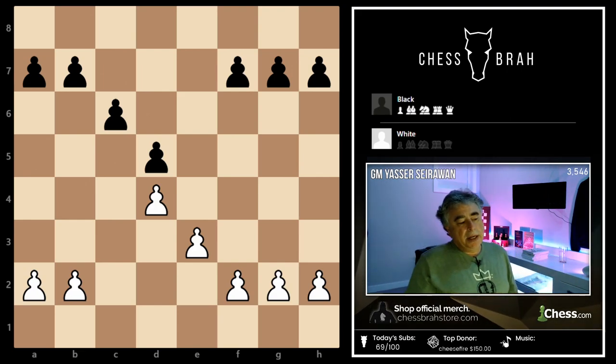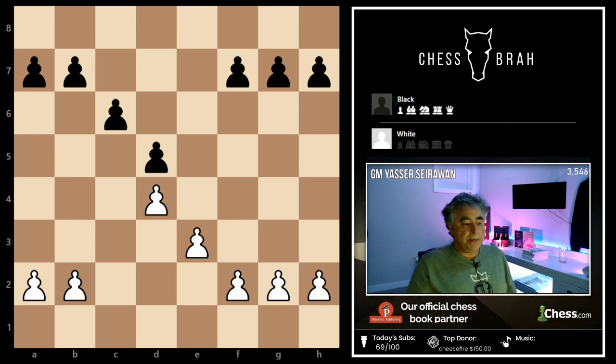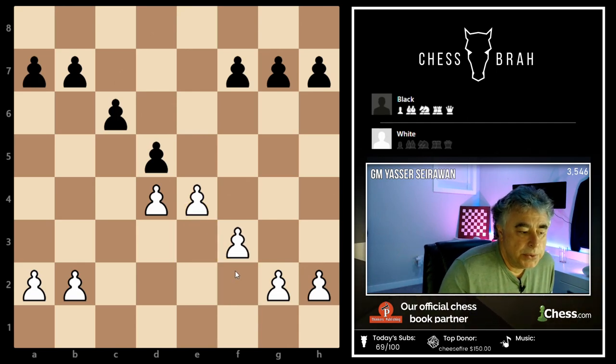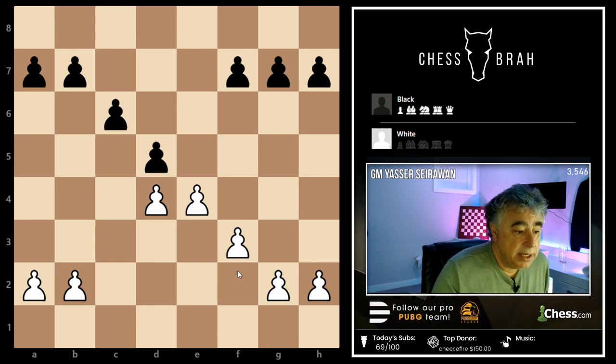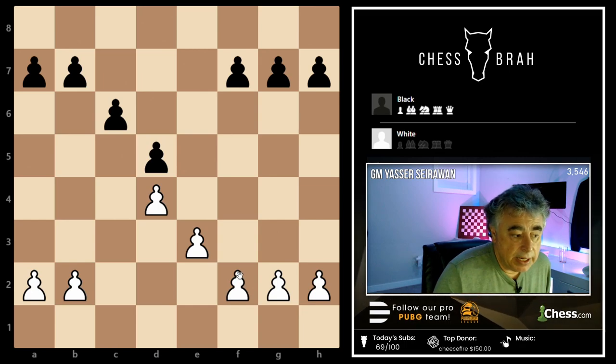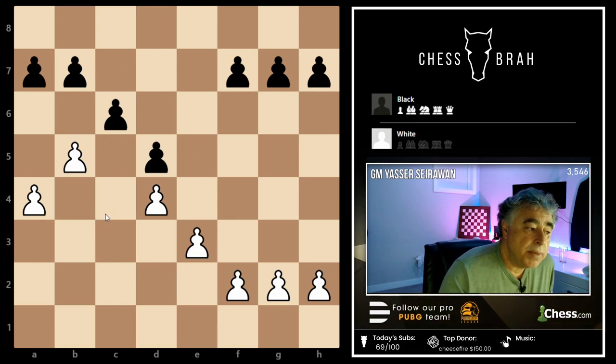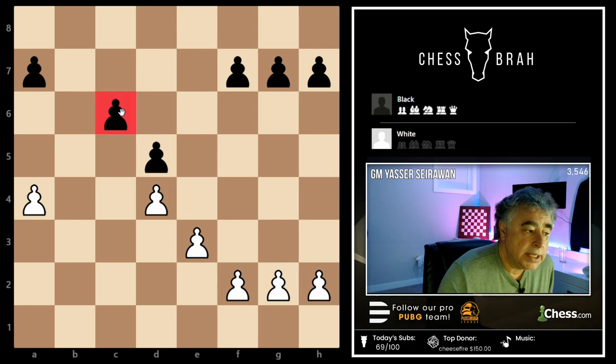A lot of you may know this pawn structure as the Carlsbad pawn structure from a queen's pawn opening. When you look at the structure, it looks kind of even — the previous structure was symmetrical. Looking at pawn breaks, I could go f3 and e4 as one nice plan. Another plan might be a minority attack — pushing a pawn to b5 and creating a weakness on the c6 square.